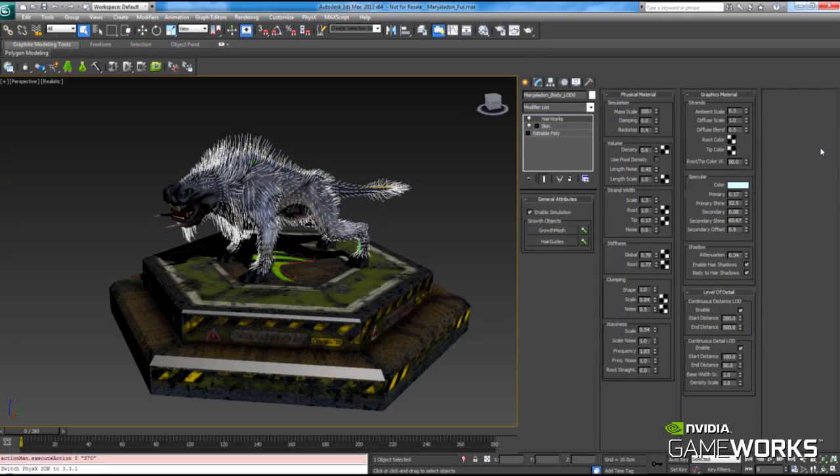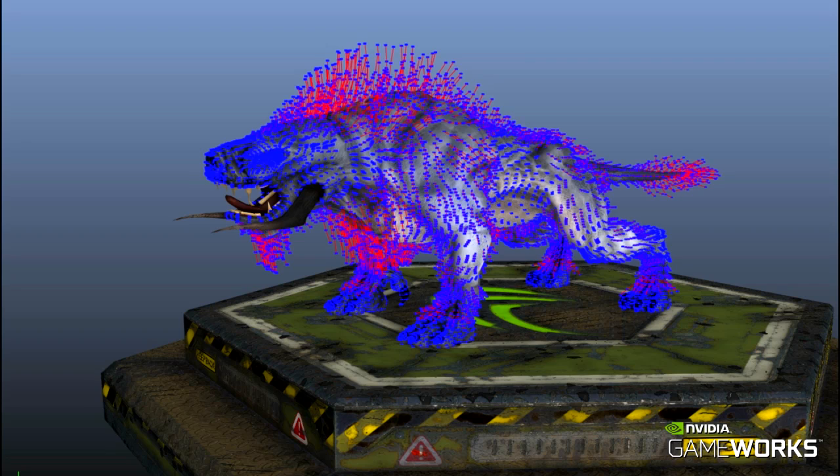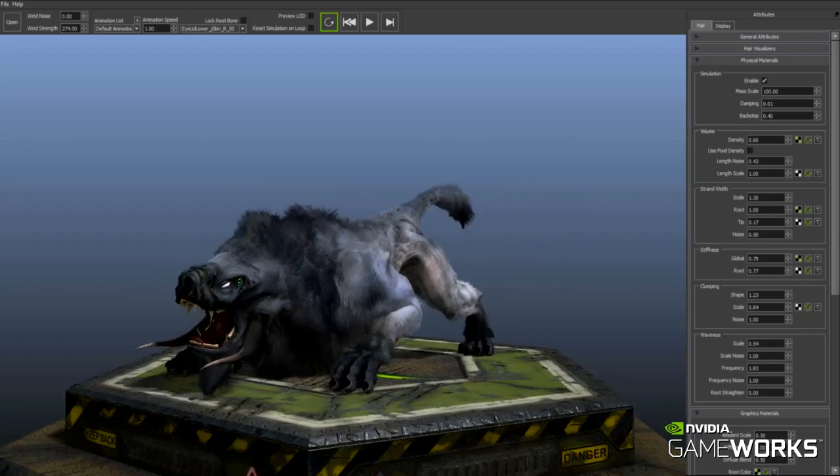The grooming pipeline uses third-party tools which are available for both Maya and 3ds Max. The groom is exported via guide curves and growth mesh to the Hairworks viewer. The viewer allows artists to iterate all aspects of hair and fur in real time.